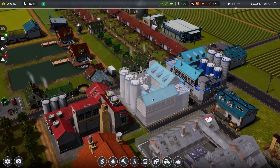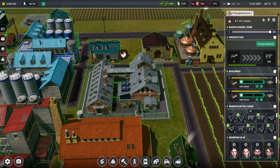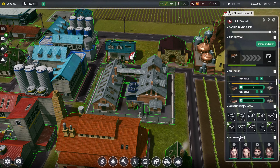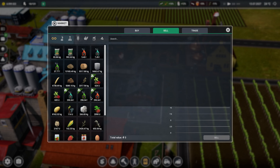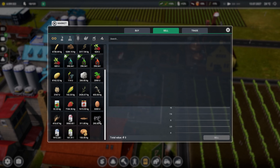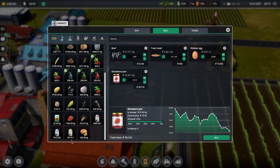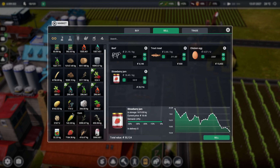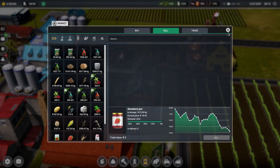There we go, so they should hopefully be delivered soon. What are we doing with the beef? We seem to be getting quite a bit for that. Let's sell some of this stuff off - eggs, jam, quite a few potatoes. That's probably good for now - 50,000.